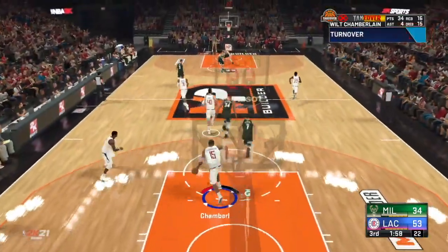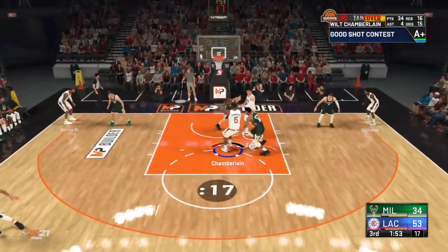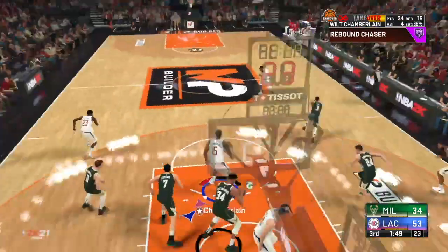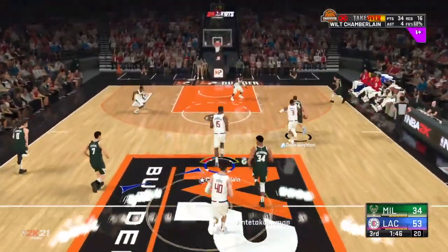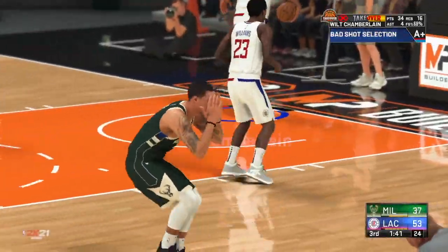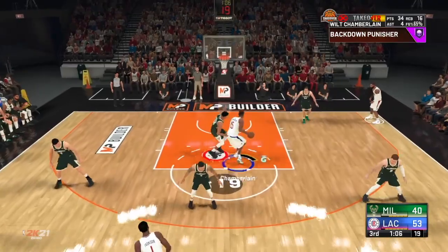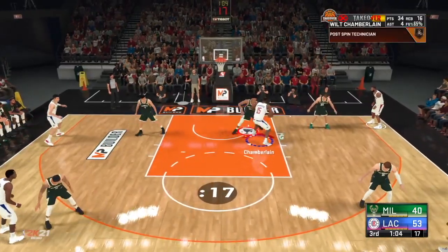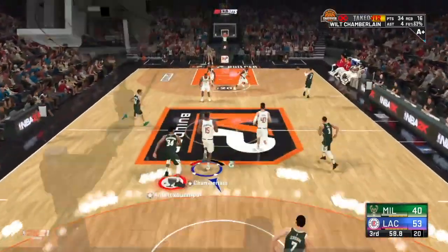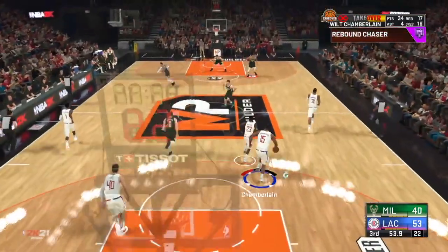One thing I do want to share with you guys about this build is that a lot of times when I thought I was open for maybe a post hook or a drop step layup, when Giannis was guarding me, he would just come out of nowhere and contest everything. I don't know if this is because he is an AI or if he has really high defensive ratings, but it is something to keep in mind if you're planning to make a post scorer. If 2K made it so that every shot in the paint is easy to contest just like last year, it's going to be very hard to get buckets as a post scorer because centers are just going to constantly spam triangle on you.